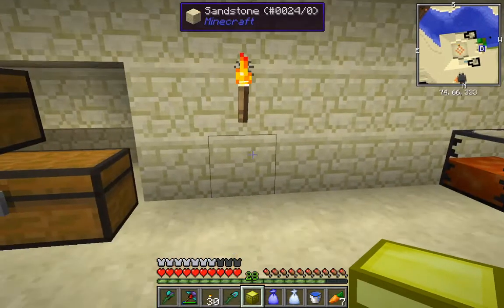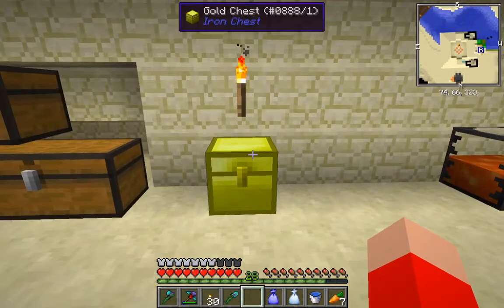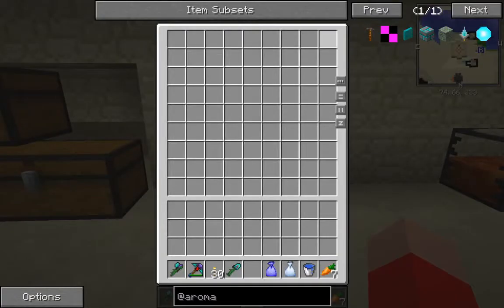In the previous episode, we made a gold chest. For those who are wondering how much the gold chest actually holds, it holds the exact same as the inventory - 9. But it also holds a 9 by 9, so 81 stacks.